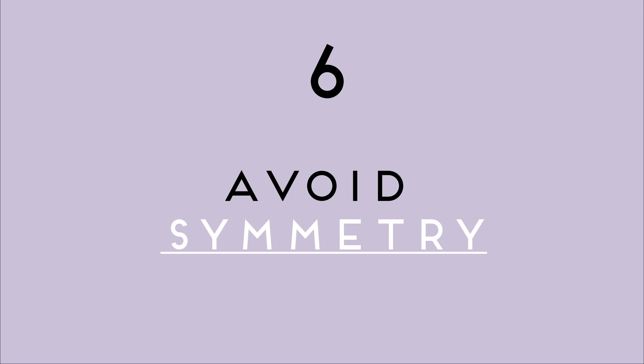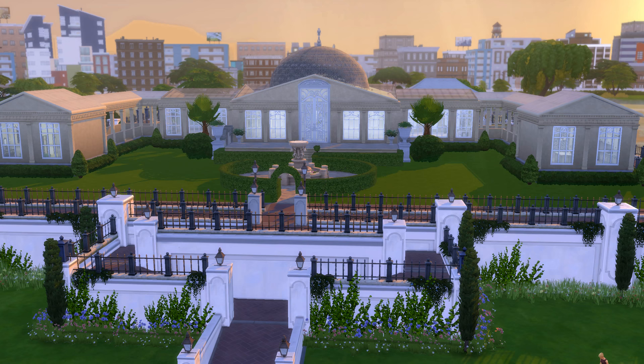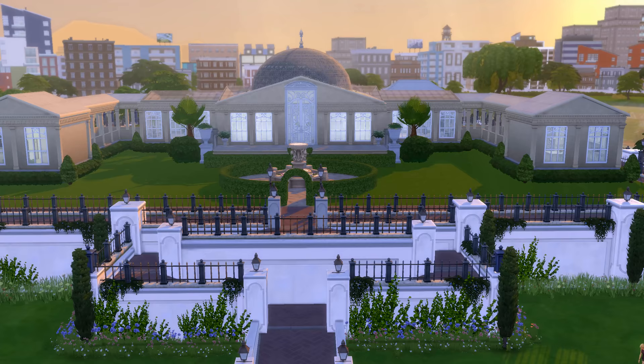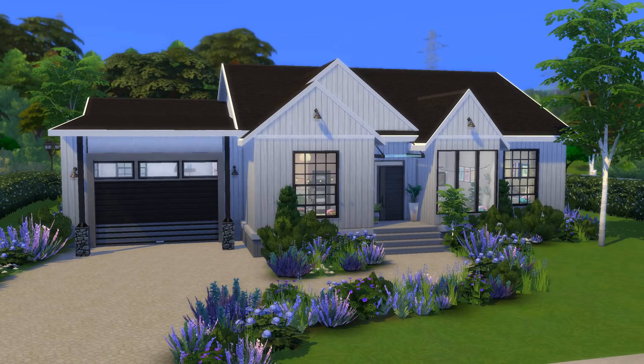Last but not least, the sixth general tip: avoid symmetry unless you specifically want it. Just avoid placing plants in perfect symmetry because it's very unrealistic — it's rarely ever the case in real life that plants always grow in the same order. In some situations, like when you're building a castle or a palace, symmetry is often needed to complete the look. But try to refrain from using it too much in casual builds.